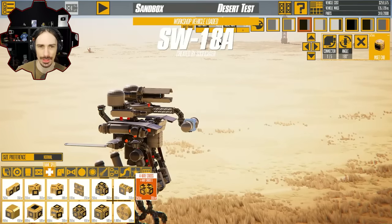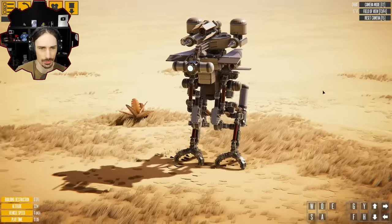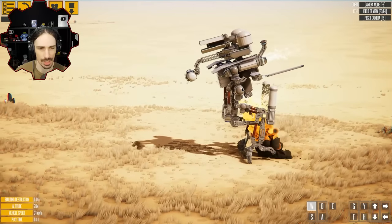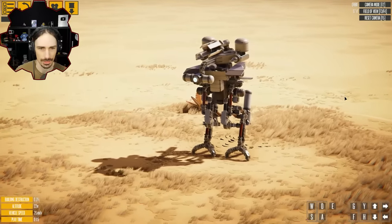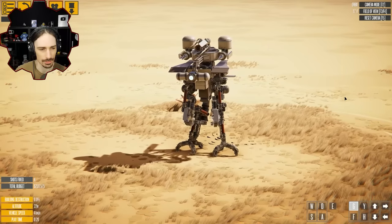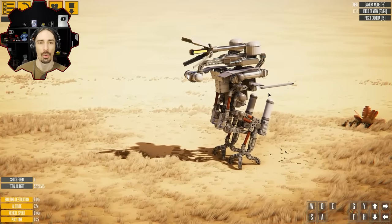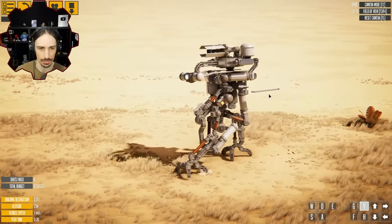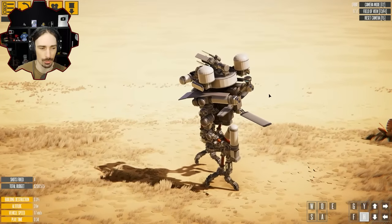Up next is the SW-18A by Sue Fighter. Looks like some type of crazy bipedal walker thing. This looks like it has a face. I'm just going to press W. That's not what I was expecting. Is that not the walking functionality? You can see I can turn left and right. E is guns. G and F? Oh. What is that? Is that like a shockwave thing? Oh, it's manual walking.